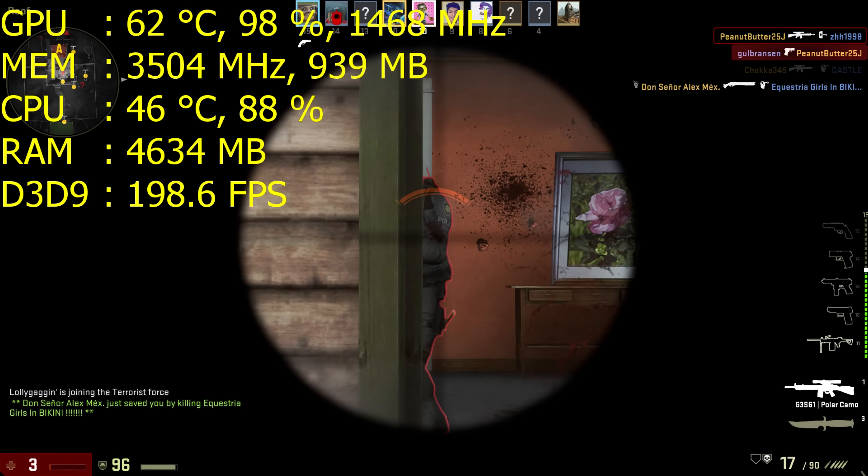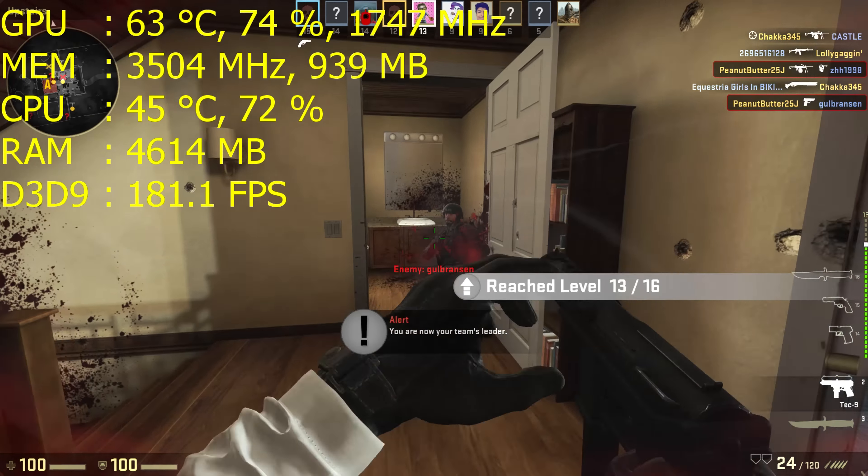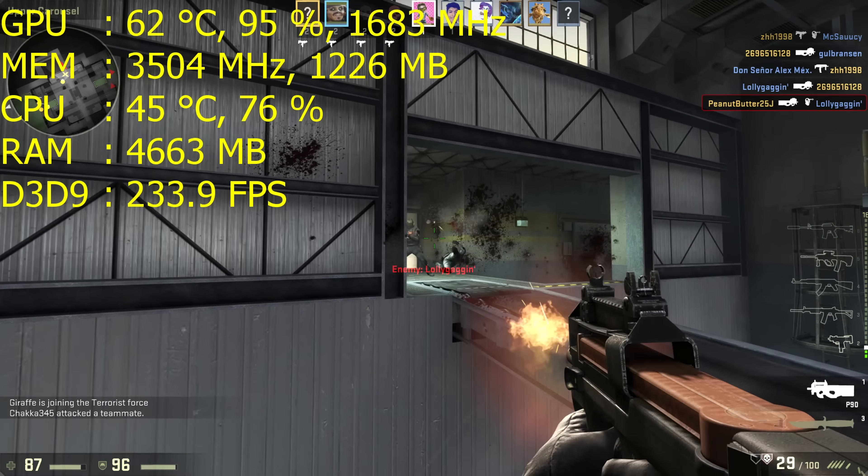What's up guys, so we're playing some CSGO on the 1050 Ti. All our system specs will be in the description, but pretty much we're rocking an i5-6600K with 16GB of RAM. You won't need anywhere near 16GB for CSGO, that's just what's installed on this system. Just keep in mind that 8GB of RAM is more than enough for CSGO.